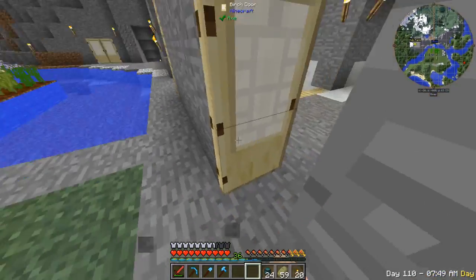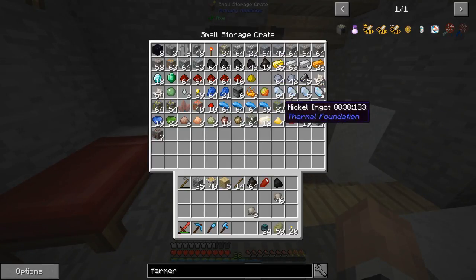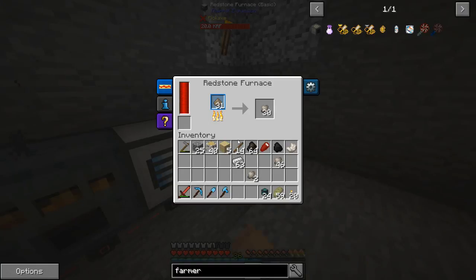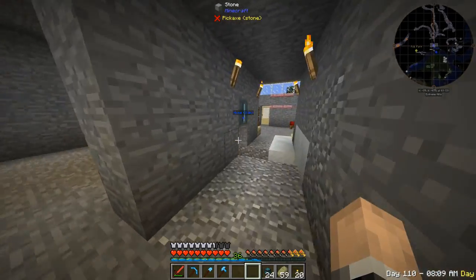Four blocks of iron and some black quartz. I'll take half a stack of iron and start smelting it up — once this guy's finished it's just going to start smelting automatically.